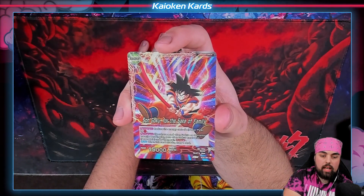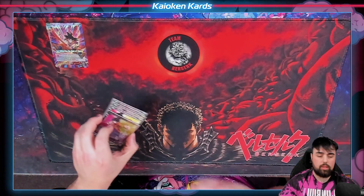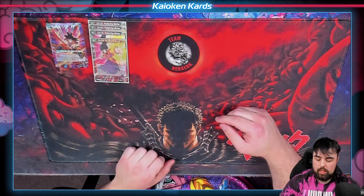Very important part to this deck: when this card attacks, draw one card. You want to get your kid kidnapped? We need cards to do that so your opponent can steal your child. First one: Chi-Chi, protecting mother.